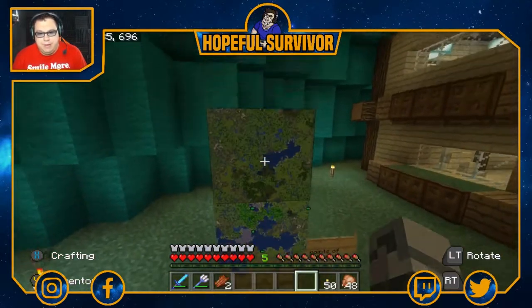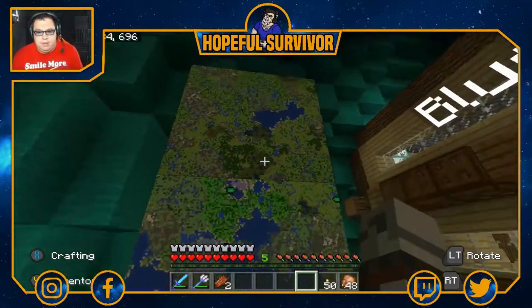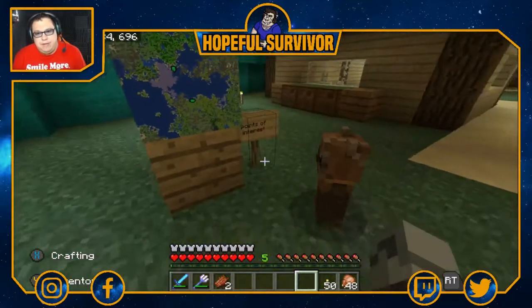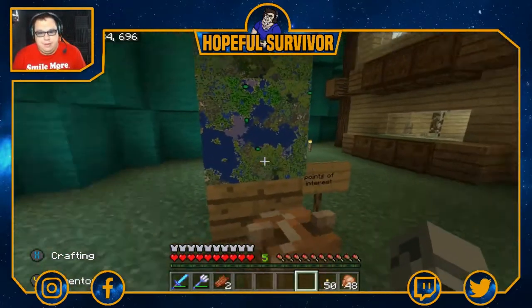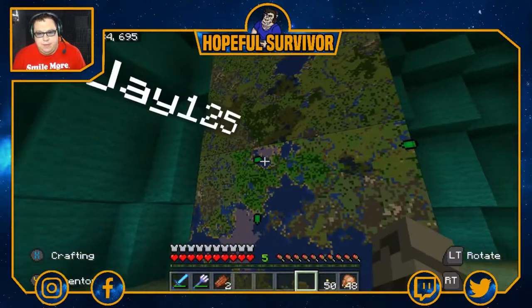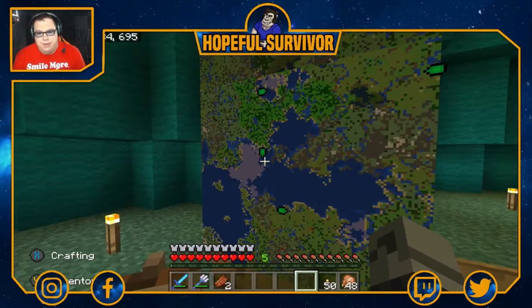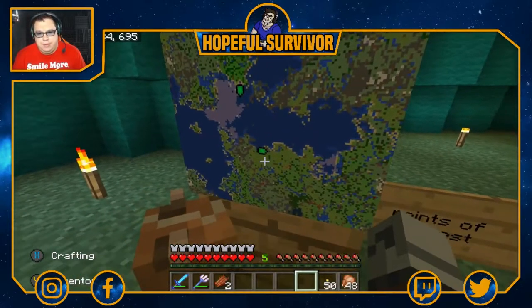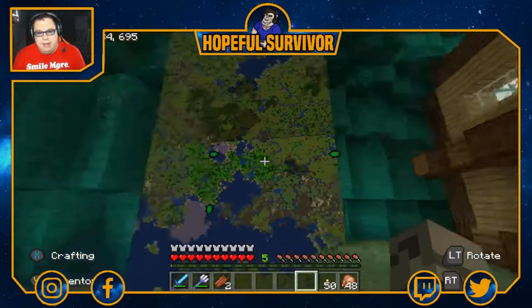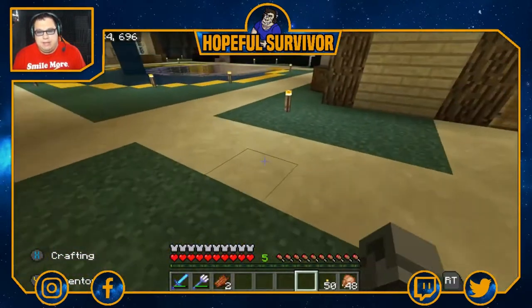There's a map here. I still need to get the connecting map piece so they don't match up yet, but eventually they will. All the green dots are points of interest — places that people live. That's my house, the Pokeball, and then that's Christian or Sticky's house at the bottom. Over to the side is somebody else — I think it's Tim's.